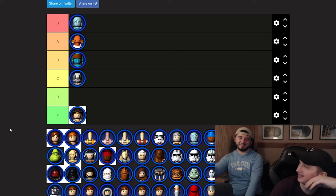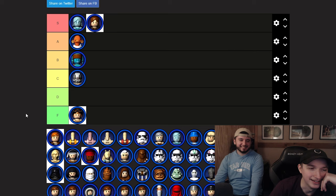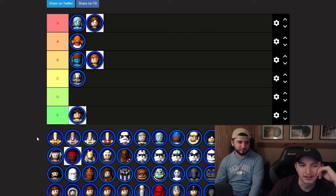Regular Anakin is S tier as well. Episode 2 Anakin — this one's a step under the two we just did. I'll go B, put him with Aayla Secura. I like B.